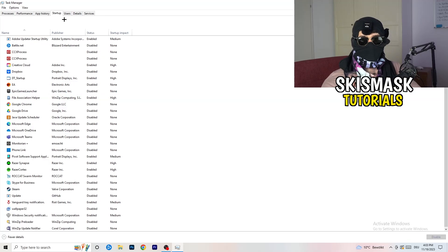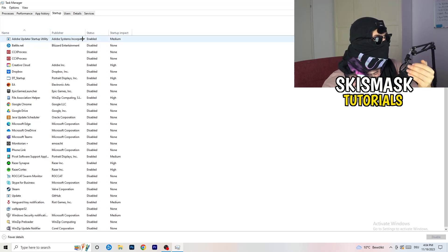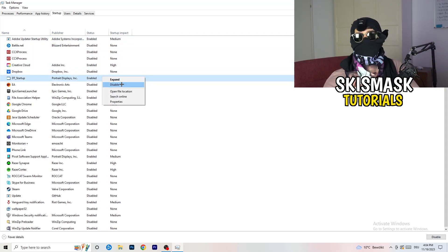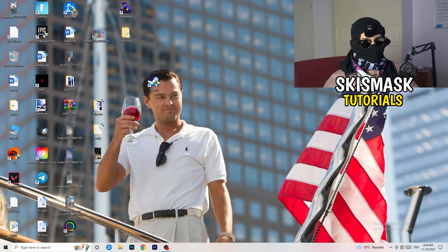Next, go to the Startup tab. A lot of problems start here — if too many programs are set to launch when you start your PC and run in the background without you knowing, it will cause FPS drops. Go through the list, right-click any programs you don't want running, and click Disable. Once you're finished, you can close Task Manager.